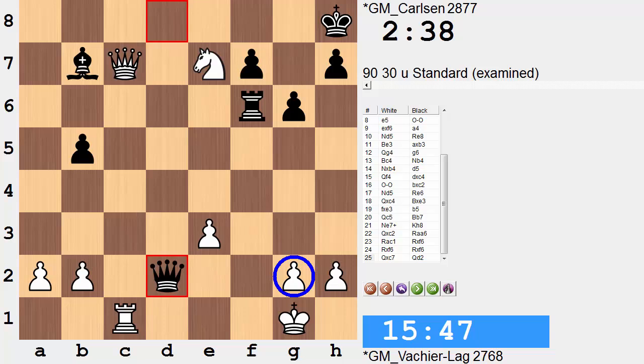Rook takes f6, rook takes, rook takes, queen takes, and now queen to d2 — looking for a mate in one. White needs to come up with something good here. Fortunately there is something good, and the best thing that white can do is force a perpetual check — but it requires some calculation, about 10 moves deep, to see that there is a perpetual check available.